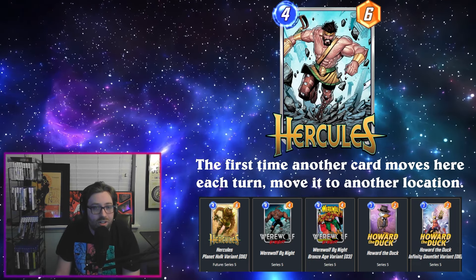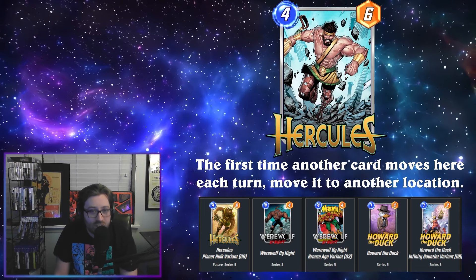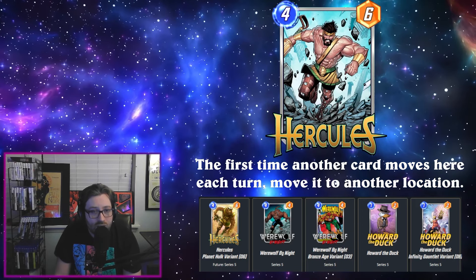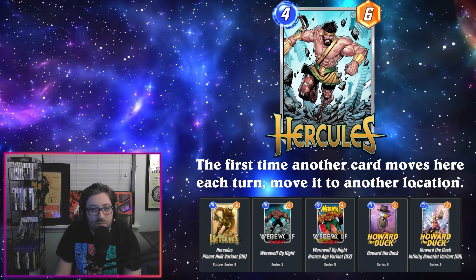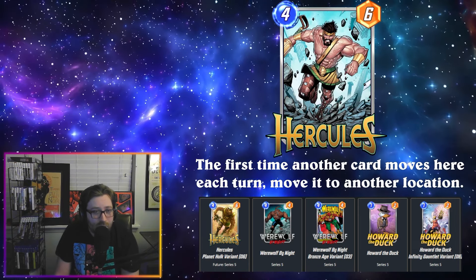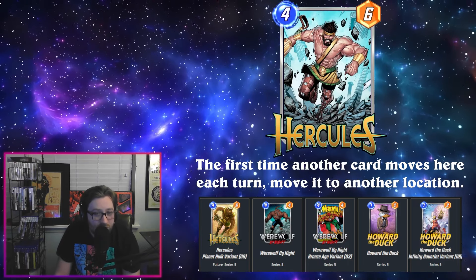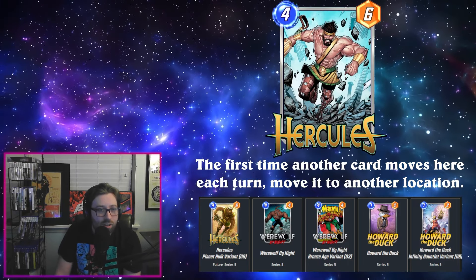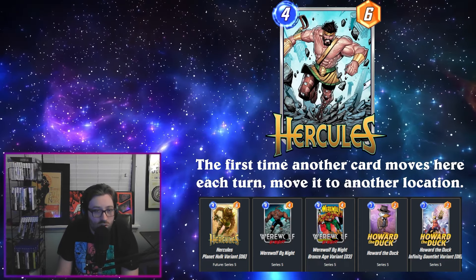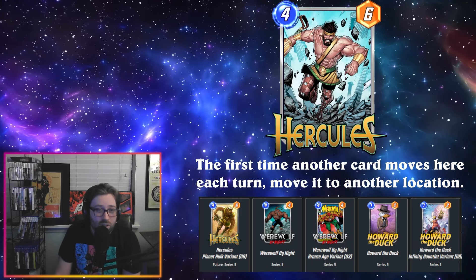Unfortunately, Hercules is a 4-6 with the ability: the first time another card moves here each turn, move it to another location. This card seems very, very niche, and at a power and cost level where he's coming down later in the game, it's naturally going to be harder to make use of the effect. I really do think this is one of the worst cards we've had in a while.